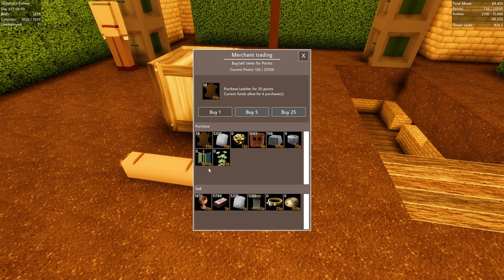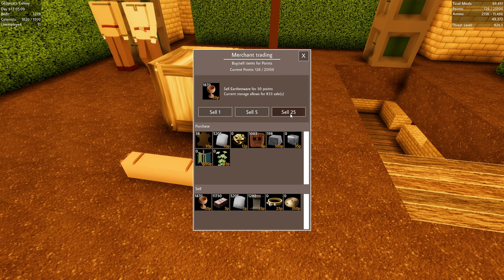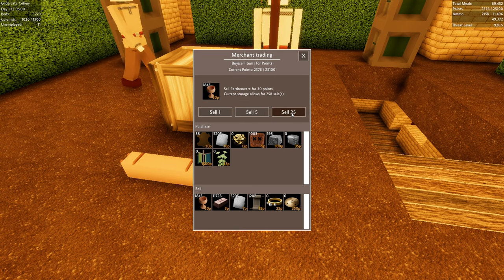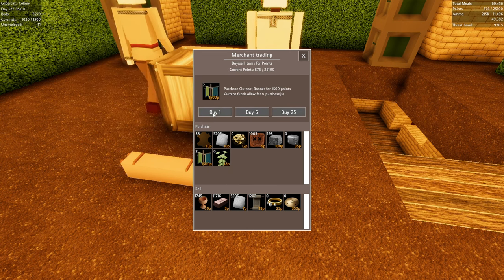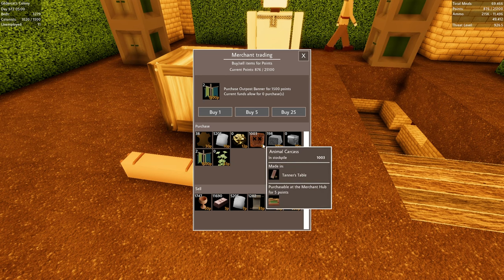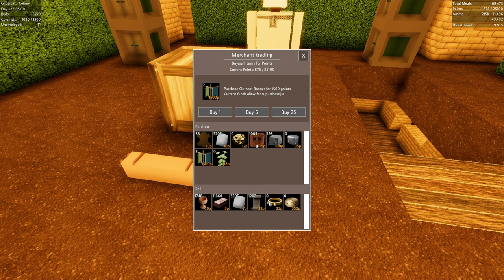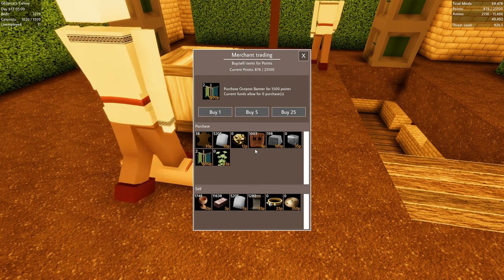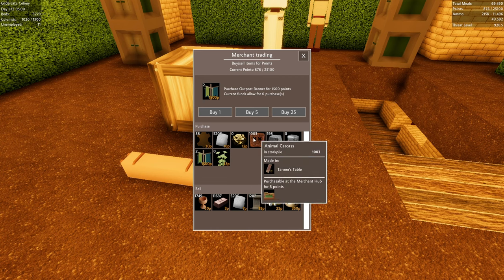Between episodes I've sold off tons of earthenware and done some other upgrades. I haven't bought any banners yet, so let's get at least a couple — we need 3,000 points. We can also buy hemp, though we don't need it yet. I did buy a bunch of animal carcasses just to keep our two tanners busy, which also gives us a little bit of food.